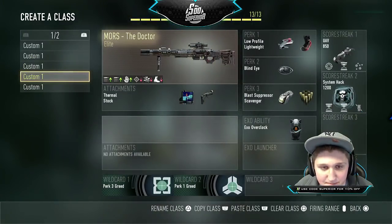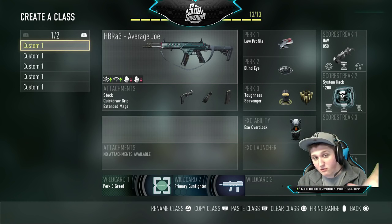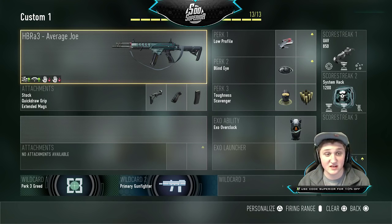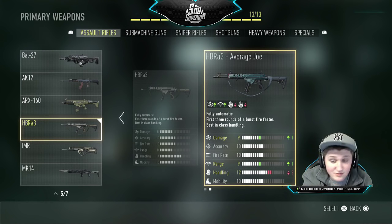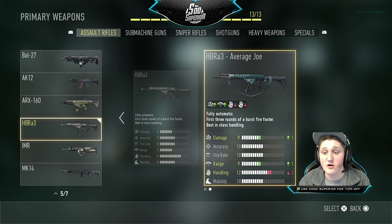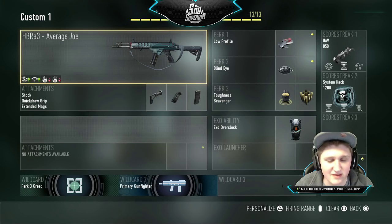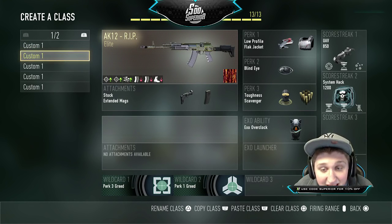Starting off with custom class one: the HBR A3 Average Joe. These classes are all good even if you don't have the variant — you could just put on the normal HBR A3 and it'd still be awesome. But the Average Joe variant has extra damage, so it's totally worth it. You only need 300 kills with the normal version to unlock it. If you have the Insanity or another version you prefer, you can use that too.